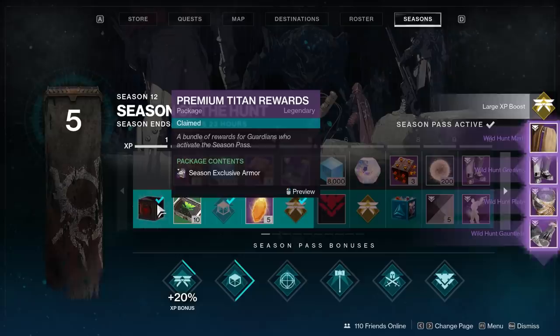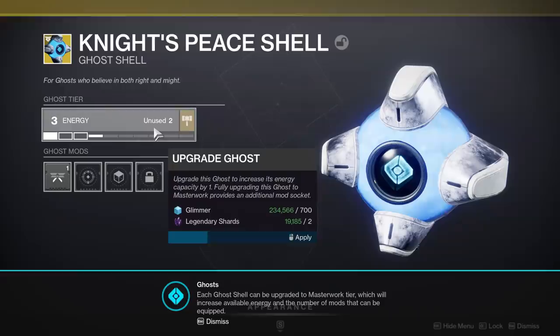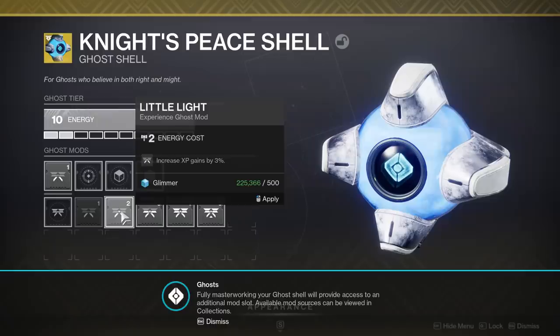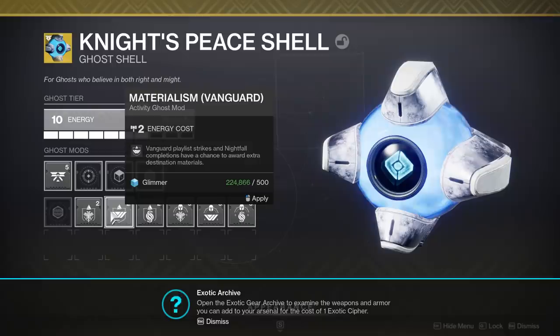To increase your experience gains right off the bat: if you paid for this season you can open the box at level one that comes with a large experience boost. You also want to masterwork a Ghost shell as quickly as possible — that lets you put on a mod that goes up to 10% experience gains, and I actually found a 12% one in the wild. It also unlocks an additional mod slot when masterworked, with mods that drop more legendary armor when farming certain activities.